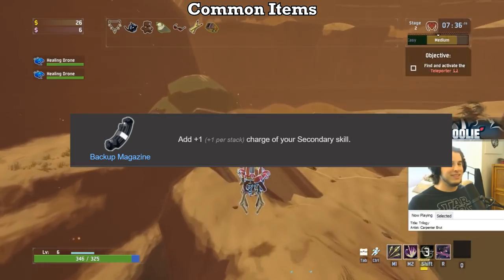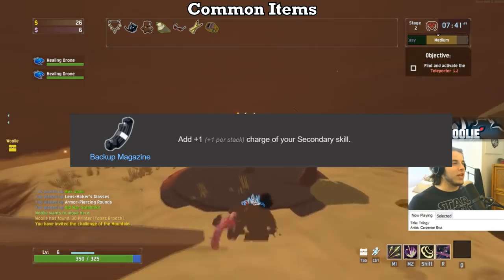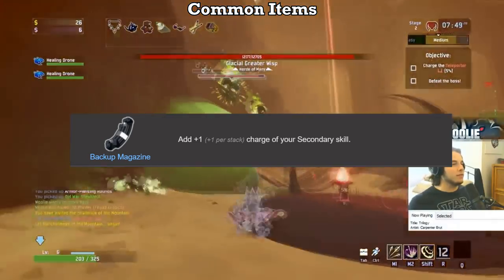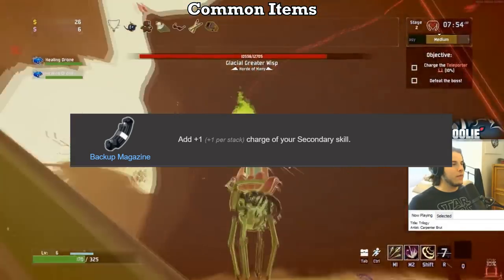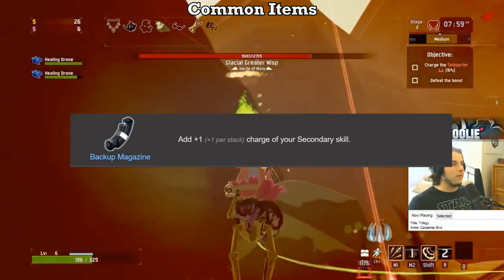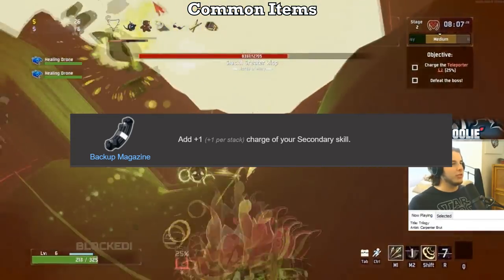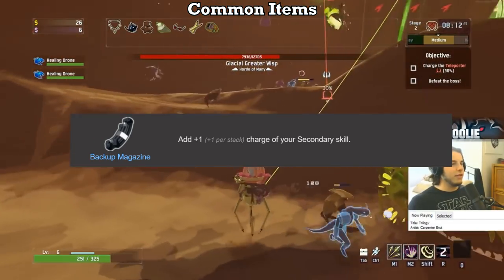Backup Mag has quite a few ranks. It gets an S on the Huntress and Artificer, a D on the Engineer, and a B on everybody else. On the Huntress and Artificer, your secondary ability provides a large chunk of your overall damage, and therefore the Mag is amazing. For the Engineer, the Mag only adds a single mine to your base value of 10, meaning it is literally 10% as effective. On everyone else, it's okay — it does not give cooldown reduction on your M2, meaning you'll be waiting for charges to come back at the same rate.